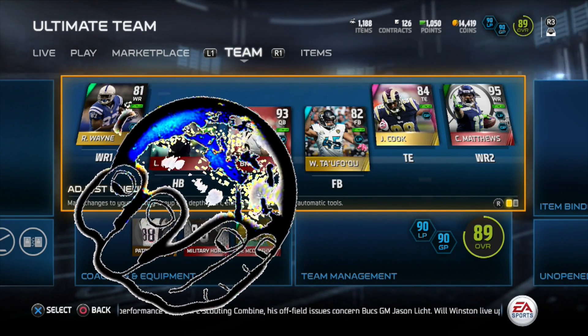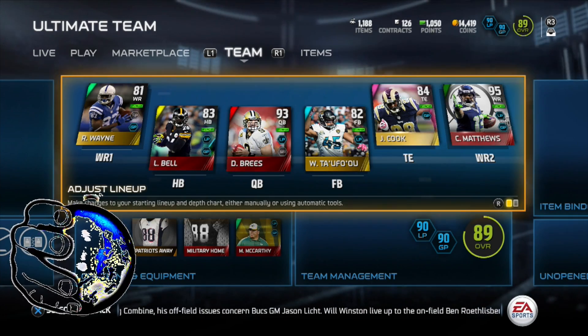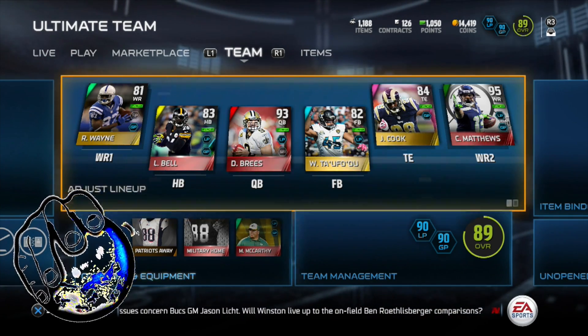What's going on everybody? Today we're going to discuss the dual style solo of long pass and ground and pound. As you can see in the top right, I have a 90 and a 90. I'm going to go ahead and show you how I was able to do that.